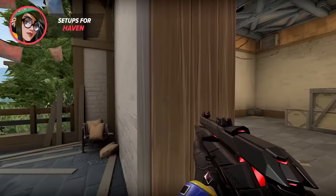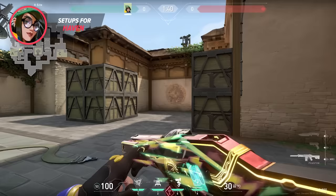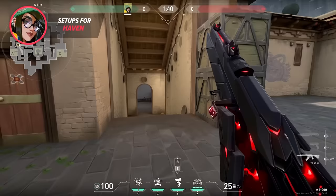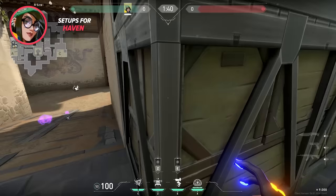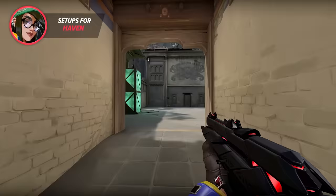Haven is a weird map for Killjoy since there aren't too many places for her to be positioned to fight off her utility. You either want to catch your enemy off guard, or have your nades sectioning off the attackers enough to isolate good gunfights. On A, I love using this turret on some rounds to get the jump on unsuspecting enemies trying to clear short using utility like Fade Dogs or Raze Boom Bots. Since they assume this area of the map is clear, they confidently swing my turret, and when they try to break it, I easily trade it for a kill. To keep myself safe, I cover the ramp with nades and my Alarm Bot to buy time to rotate to back site or CT before they can pinch me.